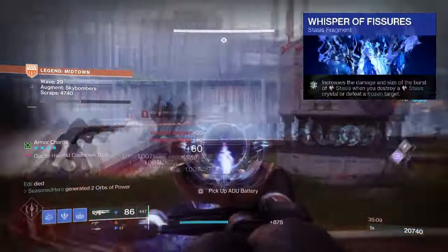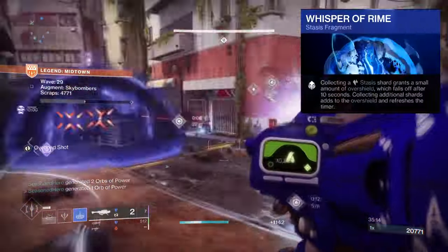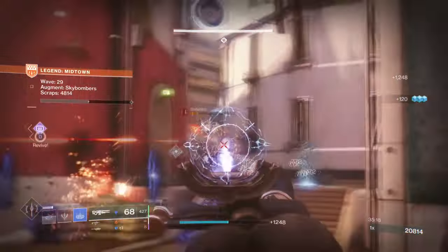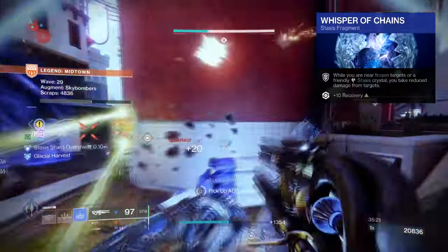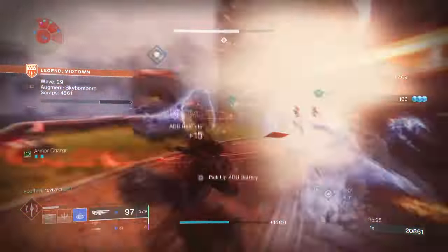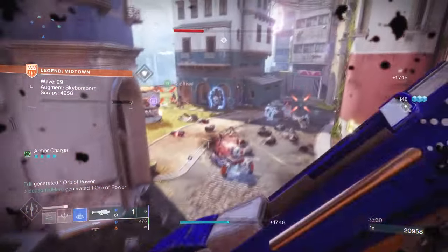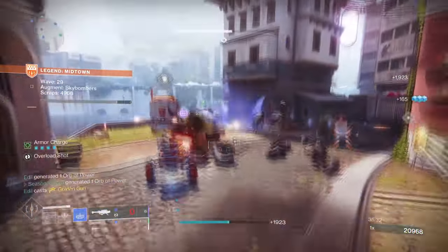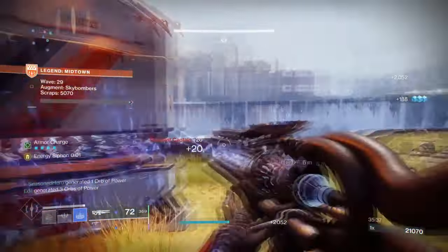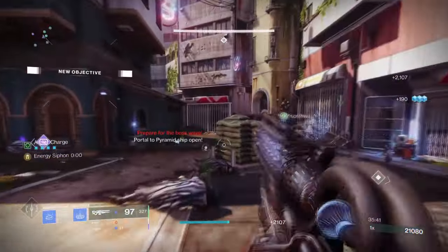Whisper of Fissures, which increases the damage and burst of Stasis crystals on frozen targets. Whisper of Rime, where collecting Stasis shards grants a small amount of overshield. And Whisper of Chains, where while you are near frozen targets or crystals, you get a 40% damage reduction. As Frost Armor is going to be a thing once The Final Shape drops, having both Whisper of Rime and Whisper of Chains will be a huge benefit for increasing our survival chances in end game — something really useful in a new raid, as it provides crowd control and a superb level of defence that most Stasis builds don't tend to get.